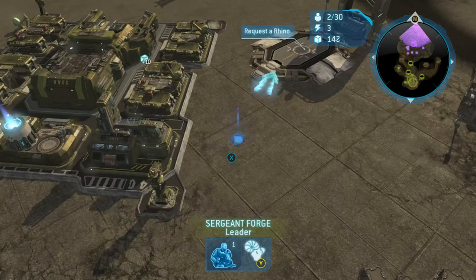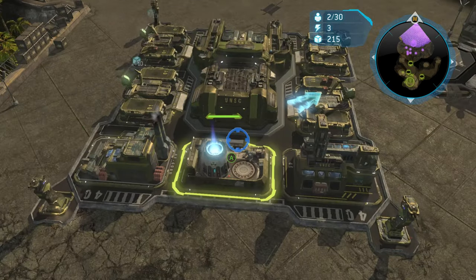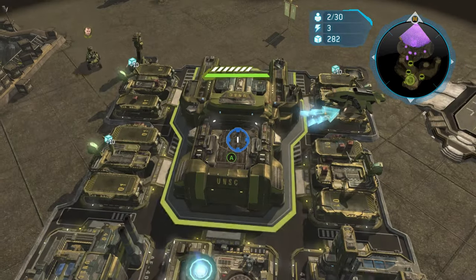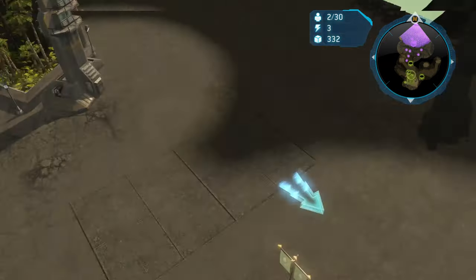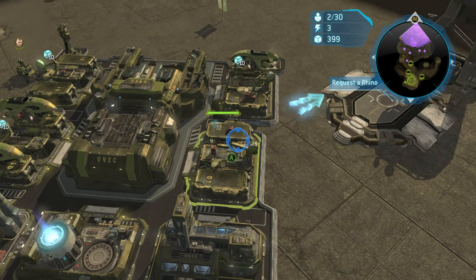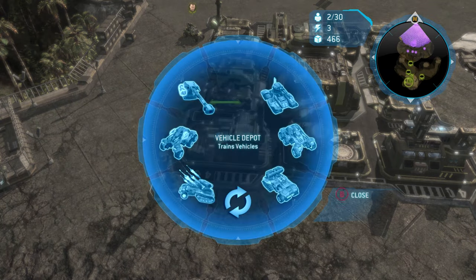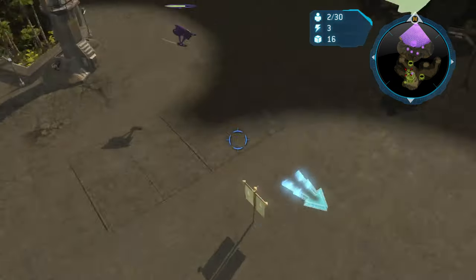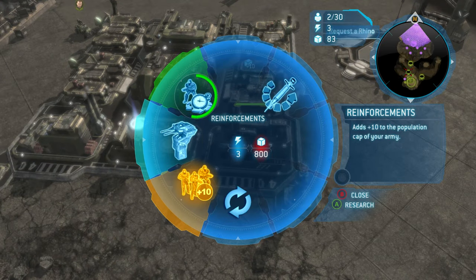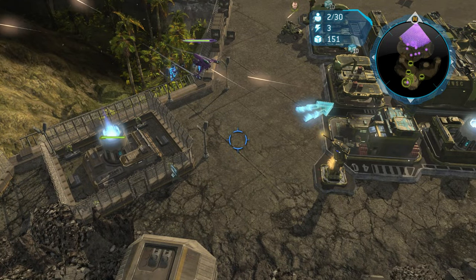As you saw earlier, I went into my field armory and got the Reserves tech. Reserves is going to be very, very important because in this mission you are going to lose quite a few units, and we want to replace those units as fast as possible. Reserves decreases the time to get tanks, marines, anything. We definitely want that tech. We are going to be losing a lot of forces to Hunters and Banshees because they do counter us too — we're just going to counter them more effectively.